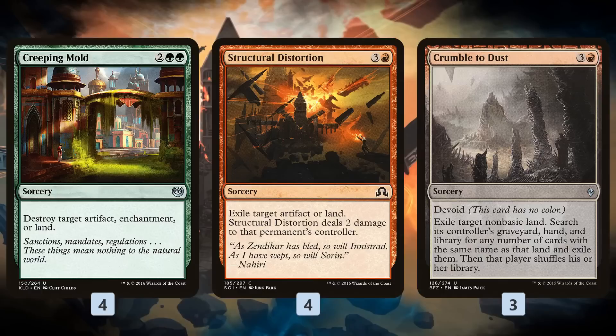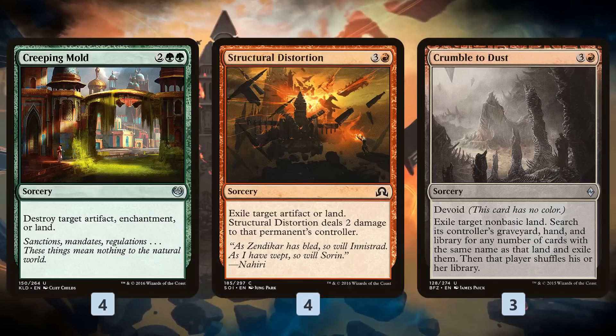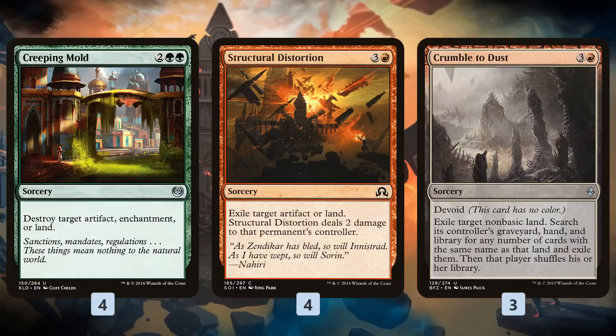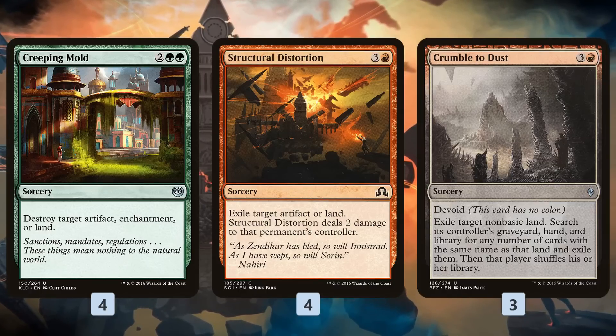The nice thing about these land destruction spells is they have some upside. Creeping Mold can hit artifacts or enchantments, and artifacts are quite relevant in current Standard. You can kill a land, or kill a Heart of Kiran, kill a Metalwork Colossus — there are a lot of artifacts running around. Structural Distortion also hits artifacts and actually exiles them, which is relevant against Scrapheap Scrounger, for example, plus it deals damage to the opponent to help finish the game. Crumble to Dust can hit a creature land and get rid of all copies, so you don't have to worry about being beaten down by a Hissing Quagmire.